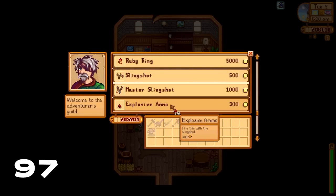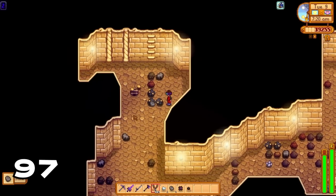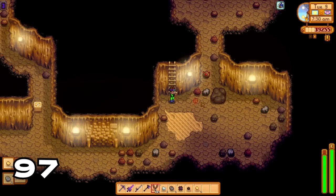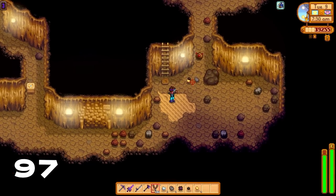Did you know you can purchase explosive ammo from Marlon? Explosive ammo is really handy for Skull Cavern adventuring as you can very quickly blow up nodes and descend through the levels using the master slingshot with explosive ammo.